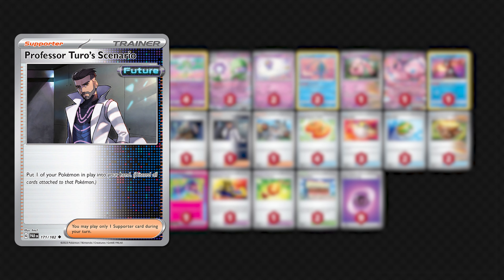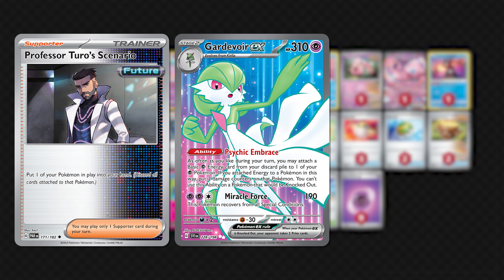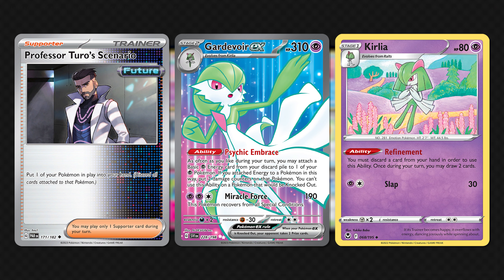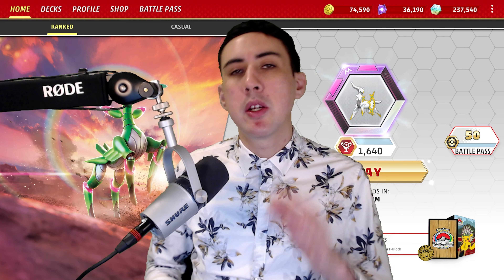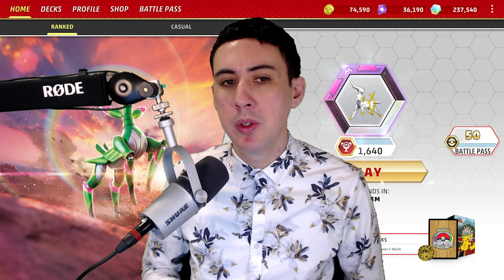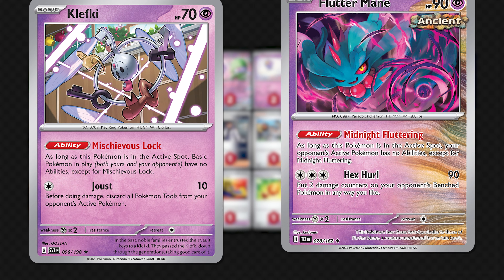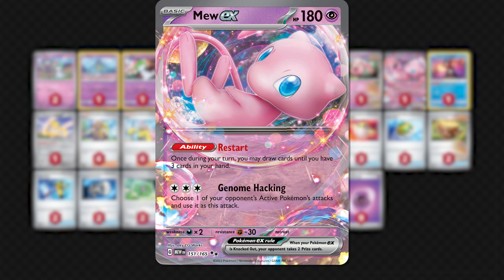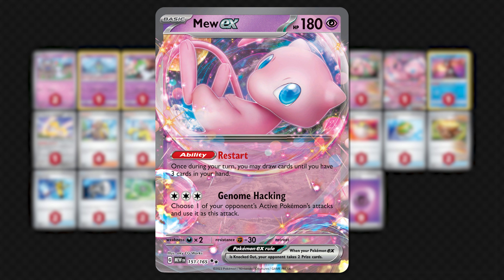You have a Professor Turo scenario to help deny a two-prize knockout. Use Turo to remove a Gardevoir EX, but also make sure you have at least one or two ways to put Gardevoir back into play on the following turn. Because of the nature of this deck, it's up to you to decide what tech cards to include. Klefki and Fluttermane each have fantastic ability-locking effects, and Mew EX gives you an extra way to beat Charizard EX by way of using Genome Hacking.